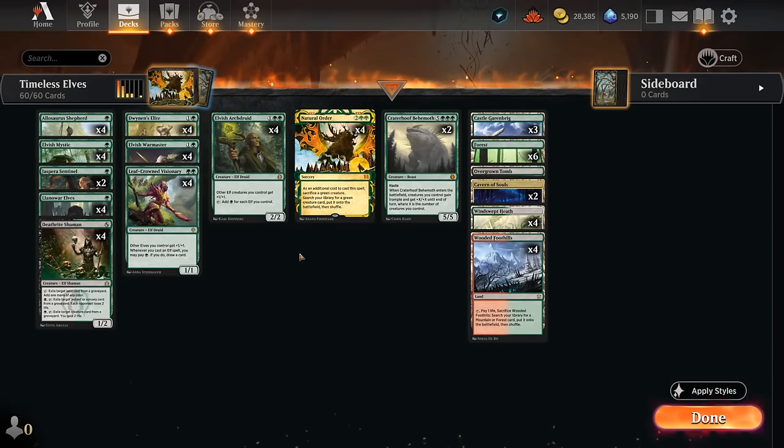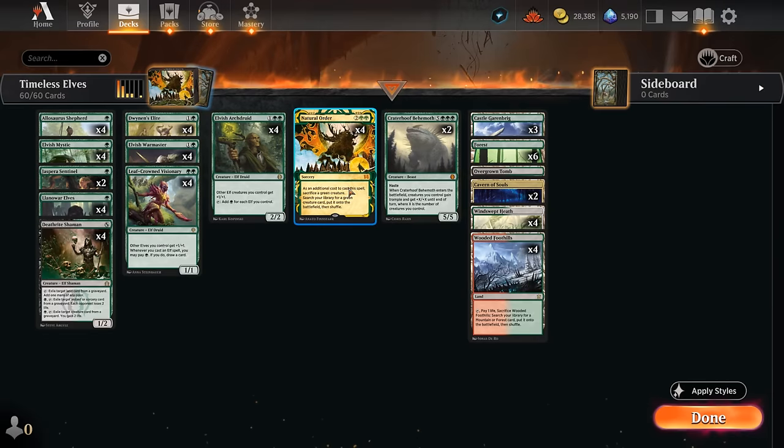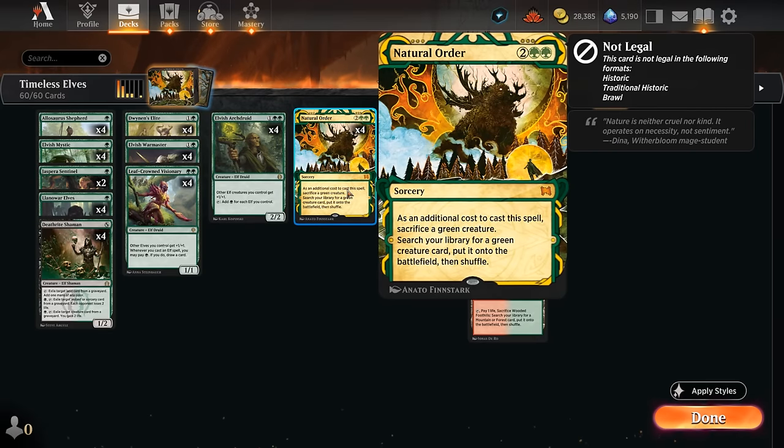Hello and welcome to another Timeless gameplay video. Today I'm going to look at a mono green elf deck, and this is quite a bit different from what you're used to in other formats. Instead of having Collected Company in the deck to hit a bunch of three mana elves, this is now a Natural Order deck, which is of course a very powerful effect.